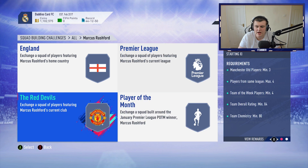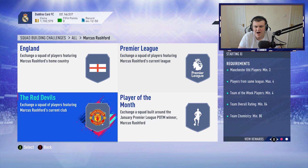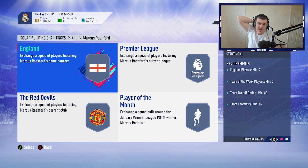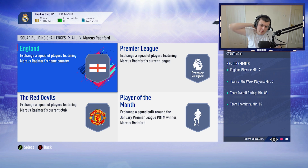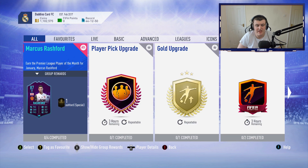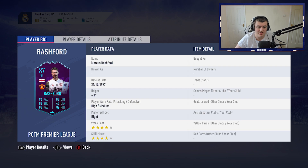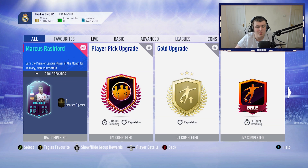84-rated squads are quite expensive at the minute. So if we don't have any more SBCs and have a quiet week, this will probably drop down to about 100k, maybe 90k. In total, I think the total cost of this SBC — if you want to pick it up for a good price — is maybe around 350k. But I think it'll be around 400k, maybe a little bit upwards of 400k, depending on how steep the market is over the next couple of weeks. If we get a quiet time, it'll probably be about 350k, and I would personally say if you can do it for 350k, do it — because you get 250k worth of packs back and the 87-rated card.